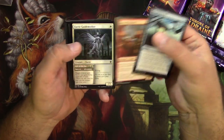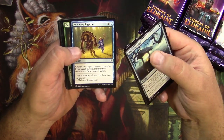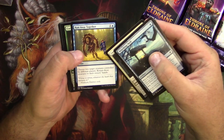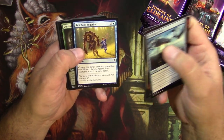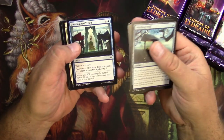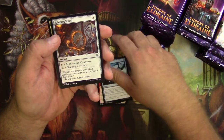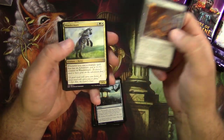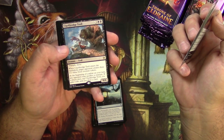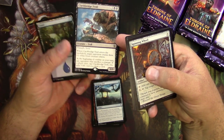We're just gonna — hey, Seven Dwarves! — kind of look through and talk about adventures. Run Away Together: some people were saying that's The Hunchback, which makes sense, but I kind of think this is a callback to Frankenstein where the monster and the young girl meet and he's probably gonna murder her. Hansel and Gretel, some ghosts, the Kenriths doing their thing, the wicked stepmother. Thunderous Snapper, and a Clackbridge Troll — here's your cheap-costed black creature that's way too big with a minor drawback: you give your opponent some goats.